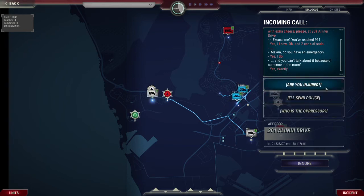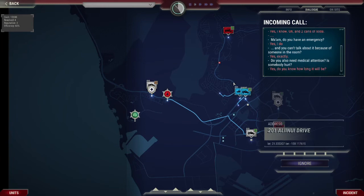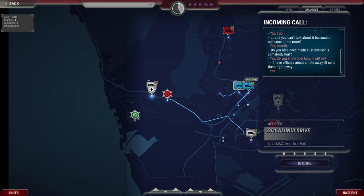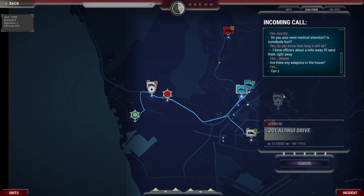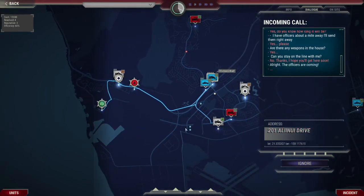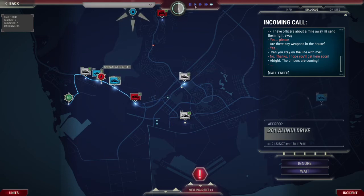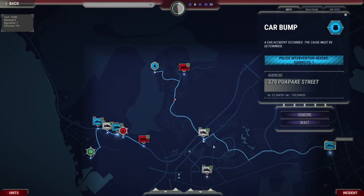Robin works through the domestic abuse call. The caller confirms someone is hurt and there are weapons in the house. Robin sends the police — 'I have an officer about a mile away, I'll send them right away.' The caller says please and hopes they get there soon. Robin sends both officers and notes the case is being passed to the law. Got injured, going to the hospital. Robin wants to send both units but they're far away, so he splits them up.